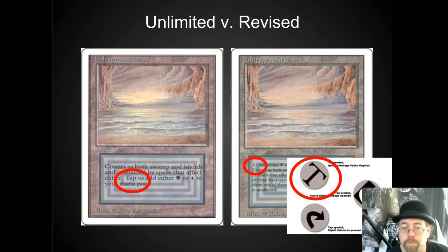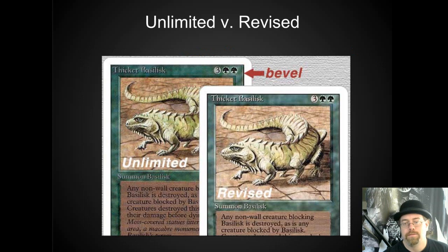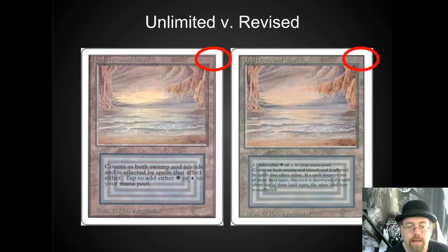The big one is the tap symbol. Revised added the tap symbol, which has this kind of iconography to it — it lets people know that you're moving it sideways, although it's written in English, and later they moved it on to be an arrow. That's a dead giveaway that you're looking at Revised. Another way is these beveled edges on the corners. The Unlimited have this effect so it looks like it's deeper. It adds some depth to the card. And there's no copyright number down on the bottom — it just says copyright, but not a number. You are in Unlimited.